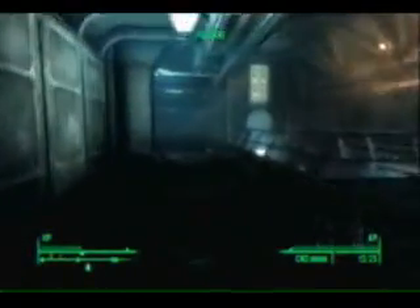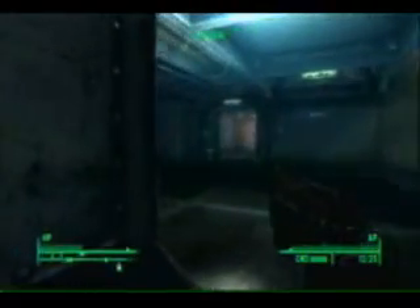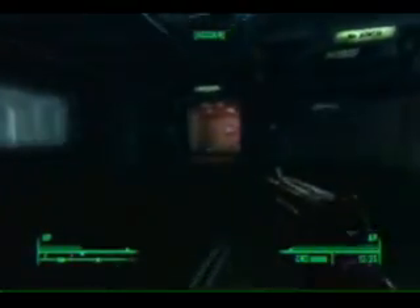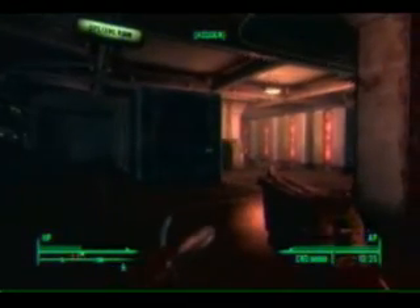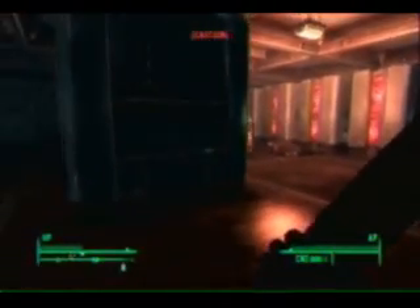Usually there's a guard around this corner standing in the hallway. I don't know where he is on this run — that's why you see me take the stim pack and come out real slow. There is a guard further up here that'll be around the corner. Just take care of it with some headshots, and if you need to, back around the corner like I do. Then just run through — there are some radroaches but don't bother trying to take them out because they're not worth the one experience point you get off of them.